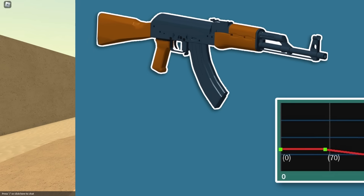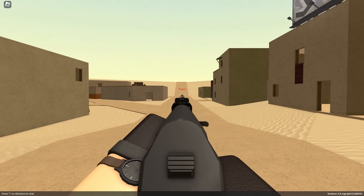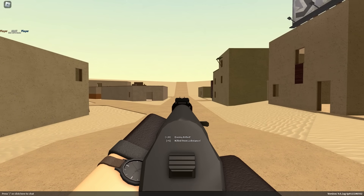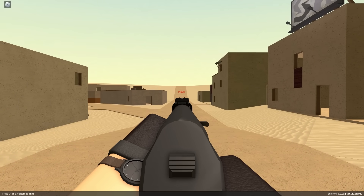The Phantom Forces AK has a 70 stud max damage range and a 140 stud minimum damage range. Without multipliers, the Phantom Forces AK can 3-shot kill up to 119 studs and is otherwise a guaranteed 4-shot kill. However, with multipliers, the Phantom Forces AK can 2-shot kill up to 107 studs and is a 3-shot kill anywhere past that.